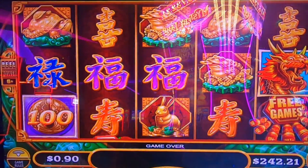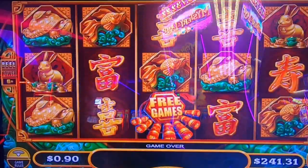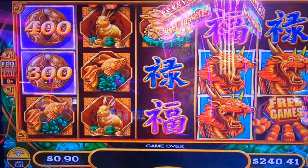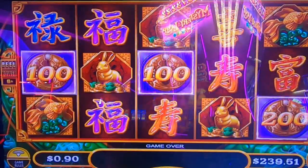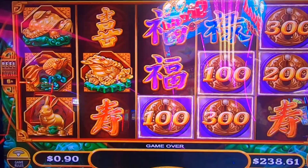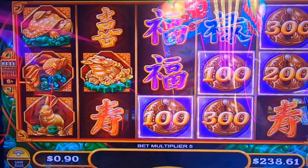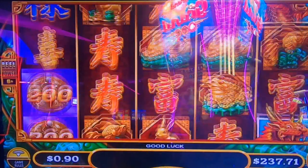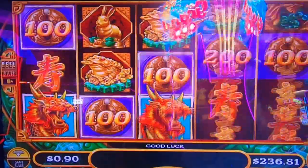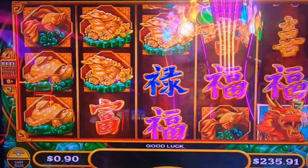We started at like 212 or 216 or something like that. I'm thinking we play down to our starting so we don't lose. On nickels we would have had it — however, I can almost guarantee on nickels we would have only got four probably. The game knows — these games know. I usually only play the nickel denomination on Mighty Cash.